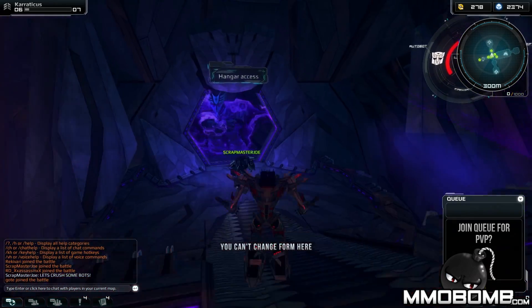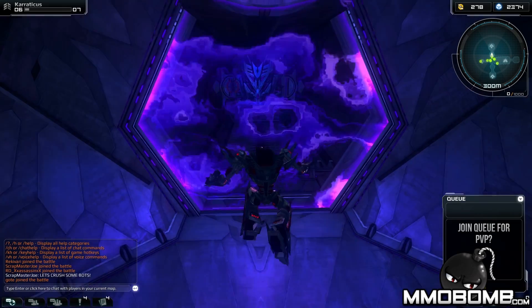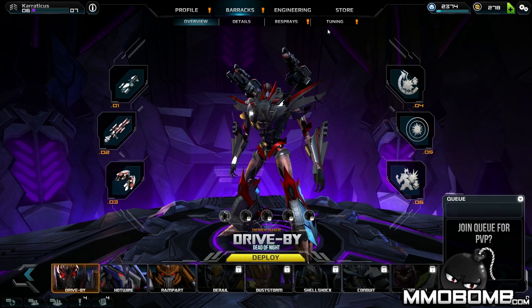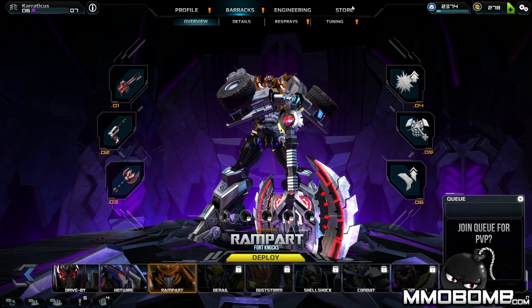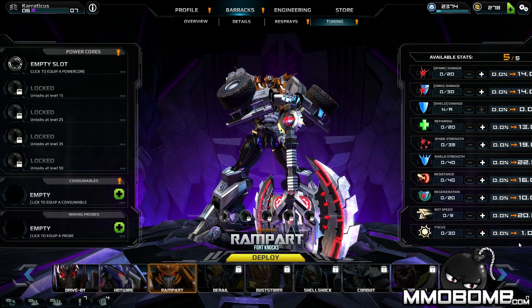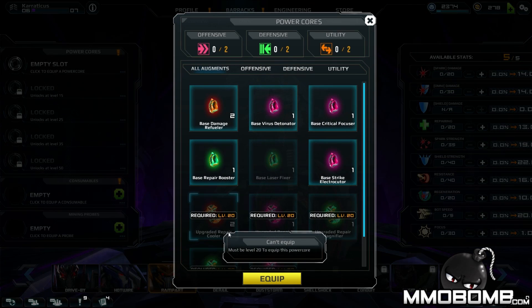I'll show off one of the other Decepticons and showcase a bit of the customization through the tuning aspects. Here we have our different characters — I'll go with Rampart this time. In the tuning area, you have power cores, consumables, mining probes, and available stats. Power cores start unlocking at level five and are only gained through gameplay — essentially a passive boost. You can put offensive, defensive, or utility cores, up to two each, on this character.